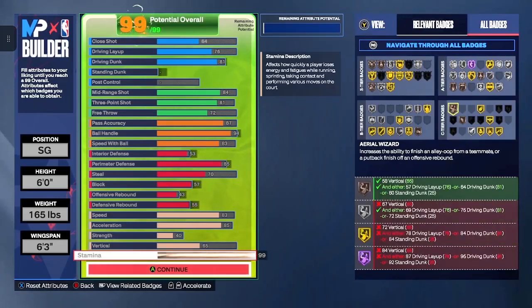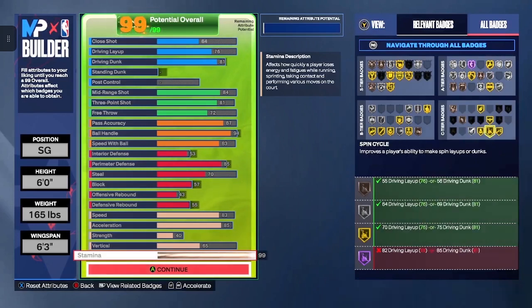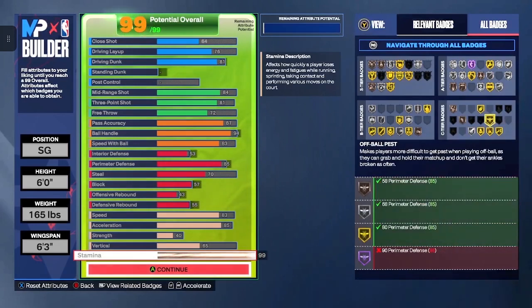Moving on to your C tier, you are looking at Aerial Wizard bronze, Free Points bronze, Relay Passer silver, Slippery Off Ball gold, Spin Cycle gold, Two Step gold, Off Ball Pass gold, and Break Starter gold.